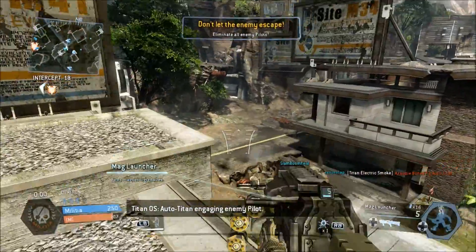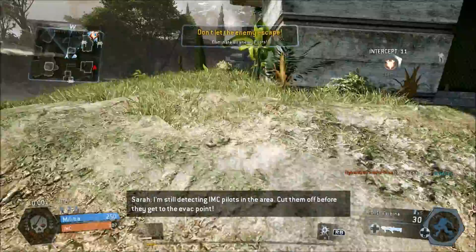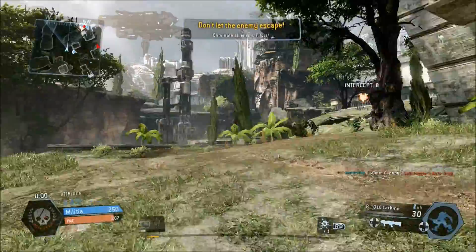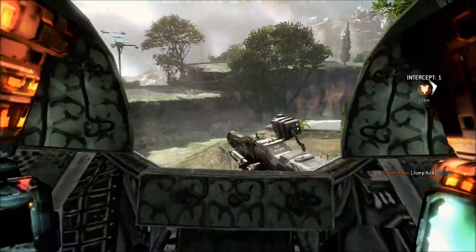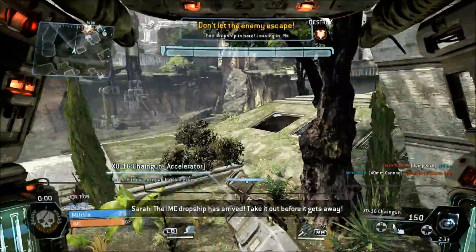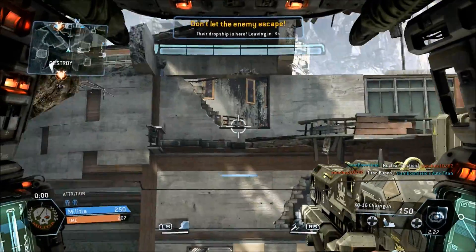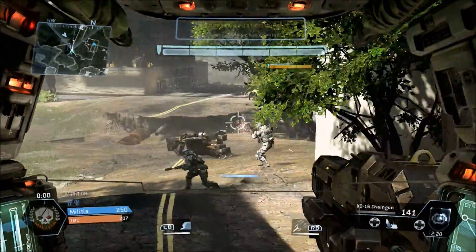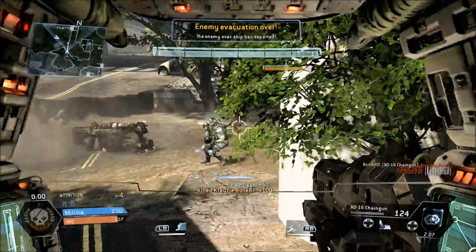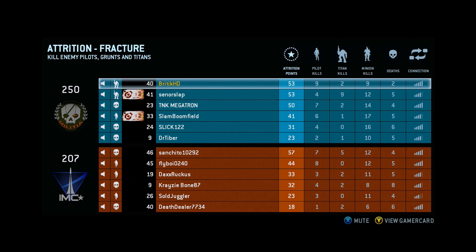The only time I want to jump into my titan is when nobody's around. Cut them off before they get to the evac point. Always make sure there's no one around when entering your titan to avoid being outnumbered. With an Ogre that's usually not going to happen — the Ogre is really really defensive. I'm more used to playing with an Atlas. I'll get more specific with the titans later — what to use and how to play with them.